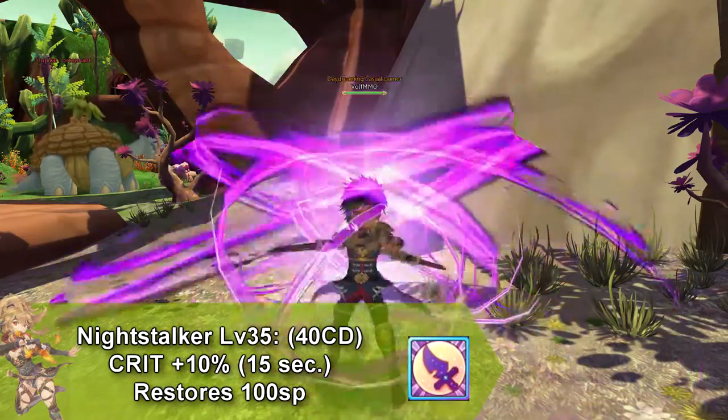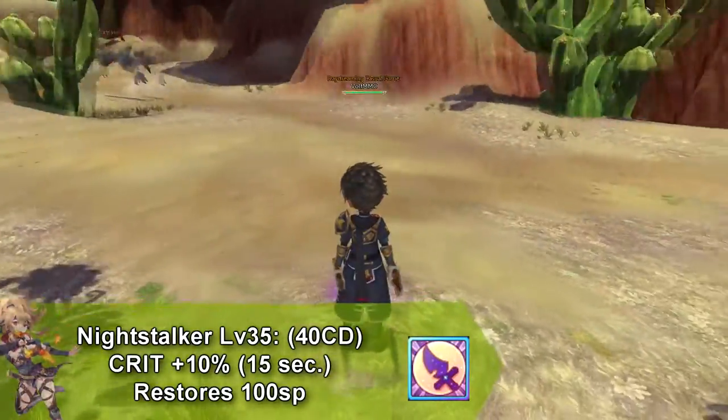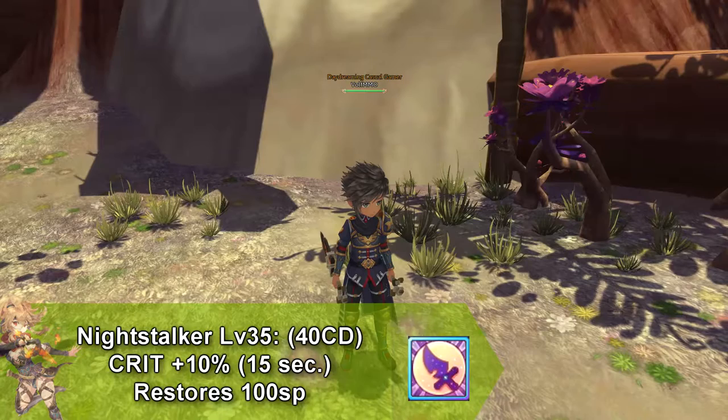Our last skill is called Night Stalker, and this is actually a buff that increases your crit by 10% for 15 seconds. It goes on cooldown for 40 seconds and restores 100 SP.